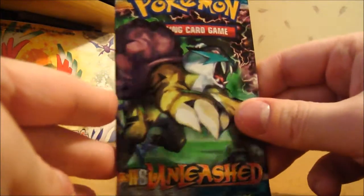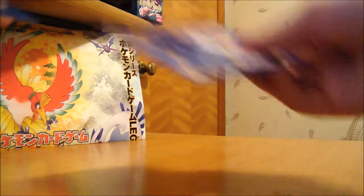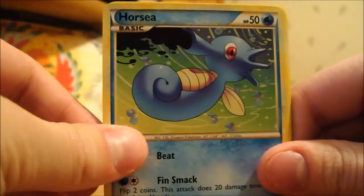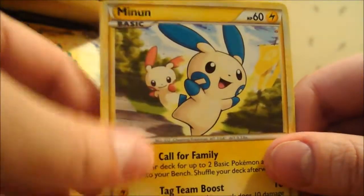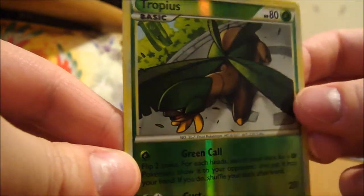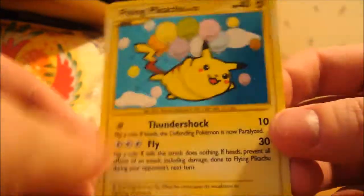The last pack would be the Unleashed, which I have not opened — let's give it a shot. We have a Roselia, Stantler, Horsea, Vulpix — I like that one — Onix, Life Herb, and Cheerleader's Cheer. My reverse is a Tropius common — I don't think I've seen that one before, it's cool though. And my rare is a Steelix. Not too bad — I don't have any of these cards. Definitely the highlight was of course the Level X's and the Flying Pikachu — hell yeah, well worth it in my opinion.